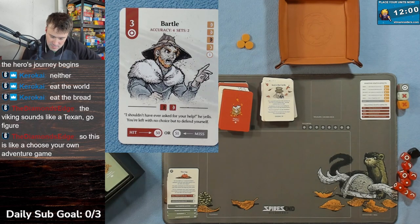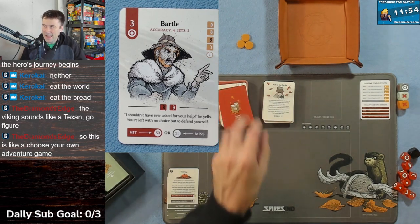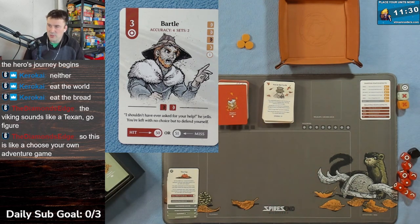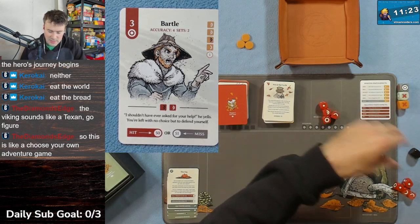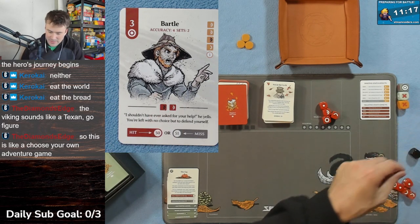I have to fight Bartle! This is exactly like a choose-your-own-adventure game. The original Spires End was like this too - this is a simplified version. I've played this game twice before and this is nothing like either time - well, vaguely similar because it's still introductory stuff but a much different story. Bartle has the same bullseye setup - accuracy means I can use four dice, two sets means I can re-roll twice, but I can only get a bullseye with the black semi-circle and white semi-circle.